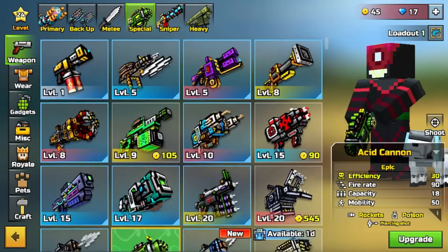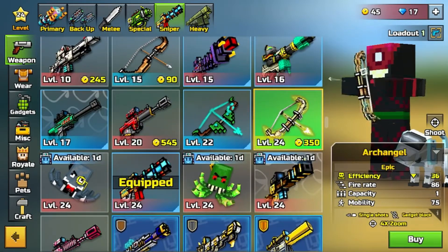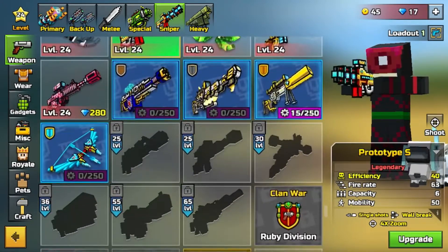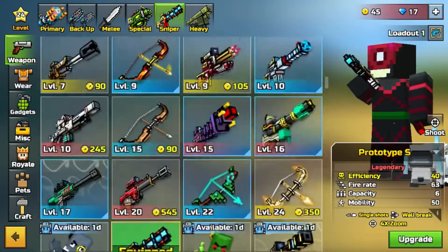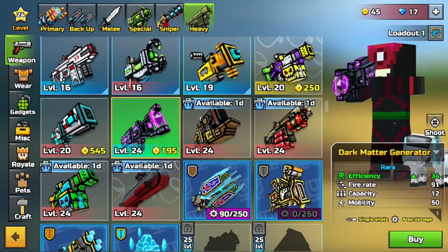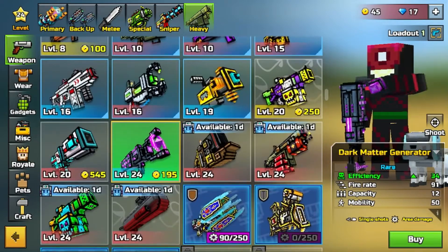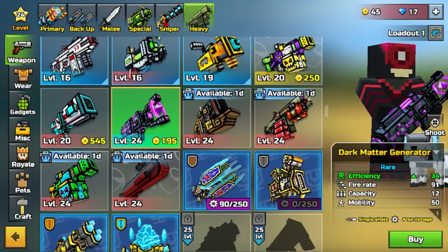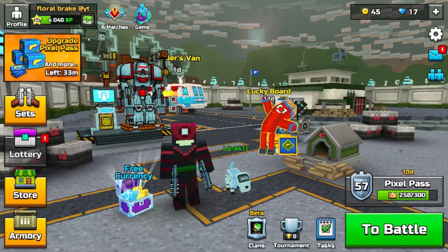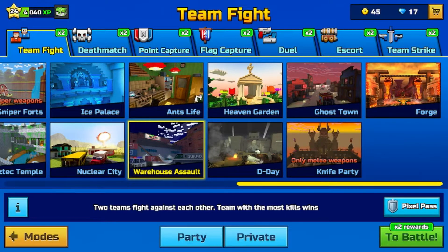We've got the Prototype S for our first gun. The Prototype S is basically the gun I'll use until I get the Anti-Champion Rifle. The only reason I use the Prototype S is because when people camp, it can shoot straight through walls — you can't hide from it if the person has marked you. No new deals in the store, so let's get into a match doing Warehouse Assault.